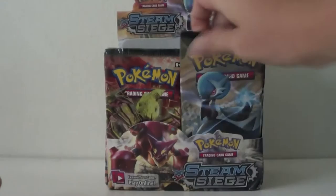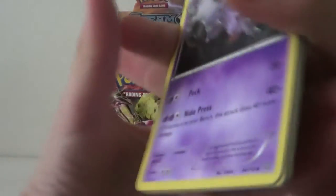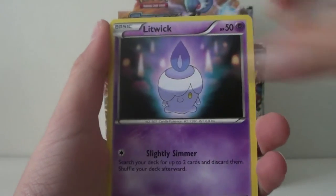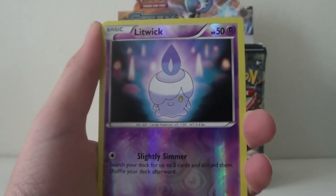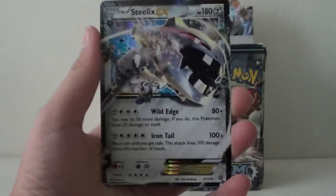Getting the first pack. We got Nidorino, Zuelus, Unferno, Noreep, Litwick, Hoppit, Meowth, Chimcho, Hollow Litwick, and our first rare is the Steelix EX. It's a nice first rare — we already got an ultra rare!